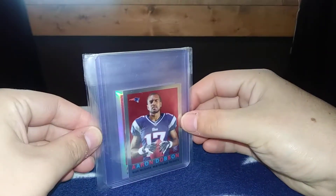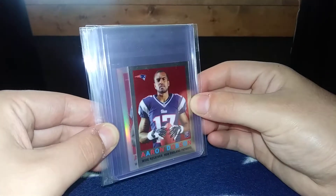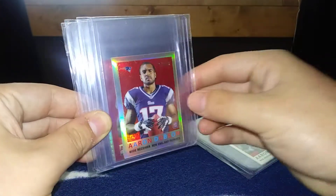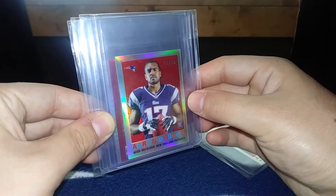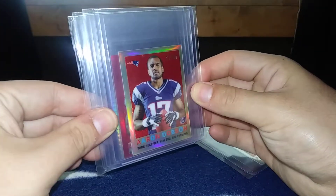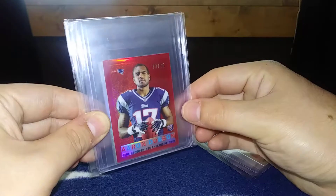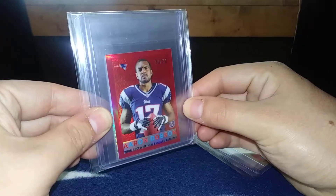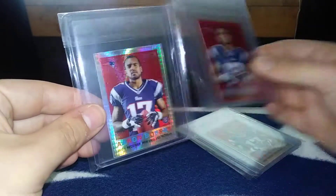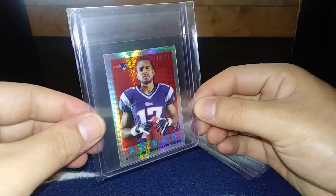The first four cards are going to be the 1959 Topps mini. I have the base, then the refractor out of 99, then the red out of 75, and then the prism out of 50.